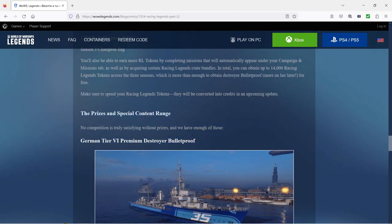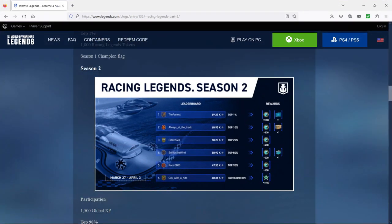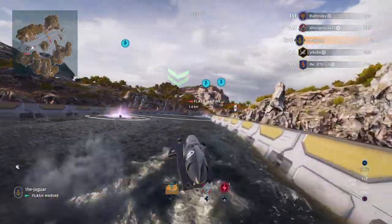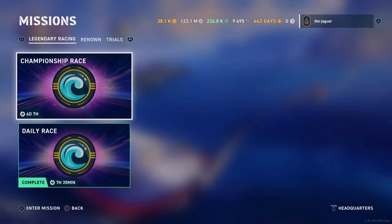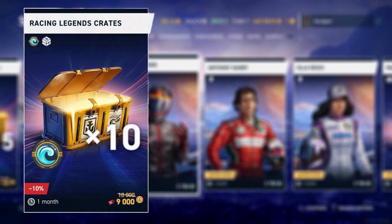You'll also be able to earn more racing legends tokens by completing missions that will automatically appear under your campaign and mission tab. So there are three ways to acquire racing legends tokens: first, at the end of every season you are awarded tokens depending on where you finish — up to 2,500 per season. Second, you can earn another 2,000 to 2,500 tokens by completing the missions under the campaign and missions tab. Third, you can buy racing legends tokens in certain crate bundles in the store.